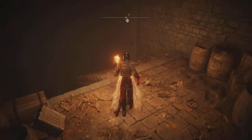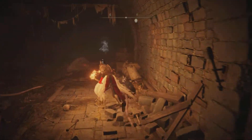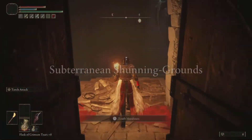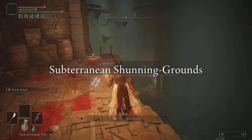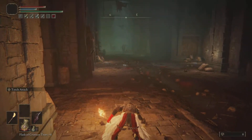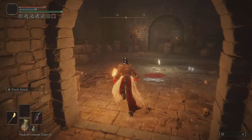Now down here there's going to be rats — big rats. Just run past them or jump over them and straight through this doorway. This is another zone now; there's another ladder to your left. Just jump down below — no fall damage. A little straight ahead and to the left is the site of grace for this area, so light that up.